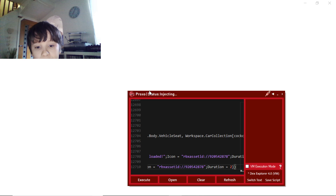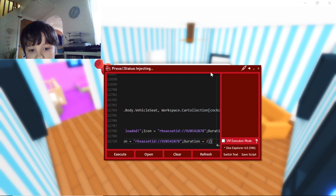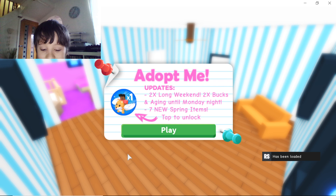Let's inject a script for Adopt Me. It should be injecting and then we can execute this and cheat on Adopt Me. We've already done two scripts so this one's probably not overpowered — but imagine if it made you have infinite cash, that would be insane. Let's execute — is it fake?